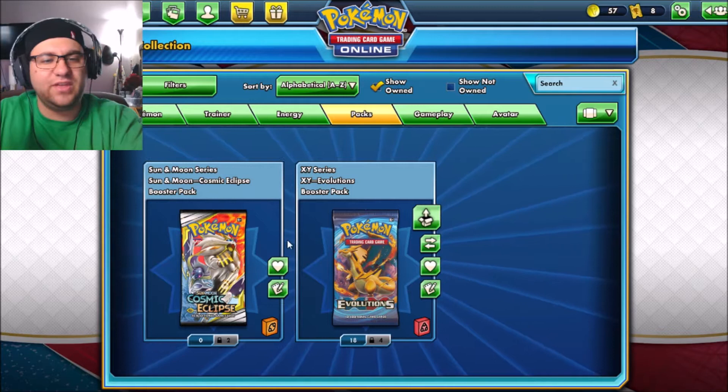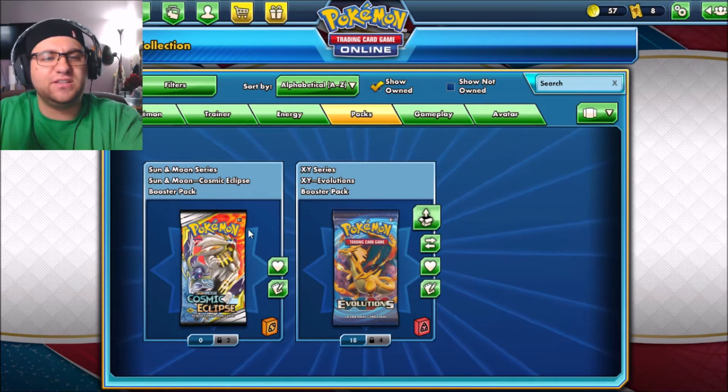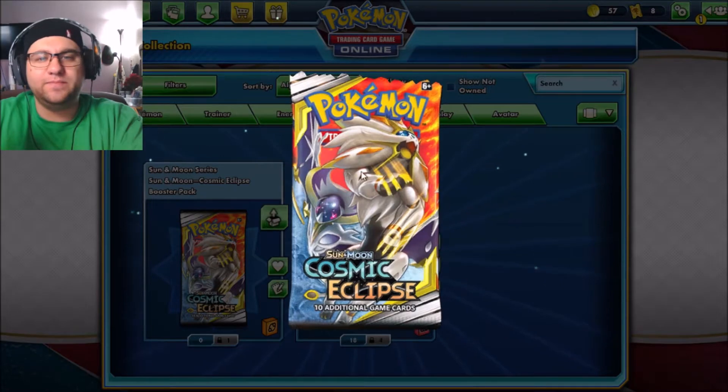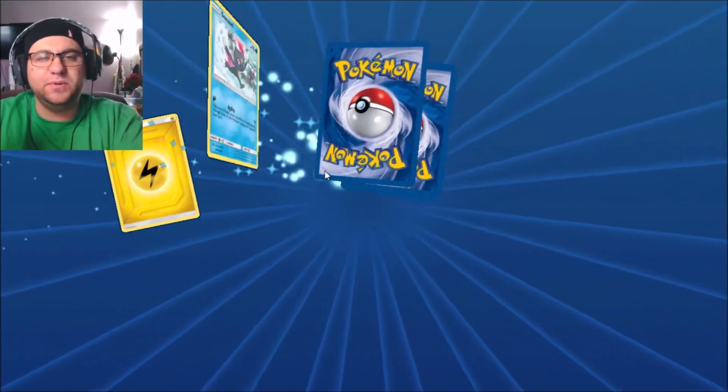I wanted to get 20 packs but I haven't got that, so I've got some Cosmic Eclipse to fill in the gap. Before we get to the Evolutions, let's start with some Cosmic Eclipse — we have two packs of this to open. Let's open right away — nothing feels like a good pack in your hand and ripping that foil open.